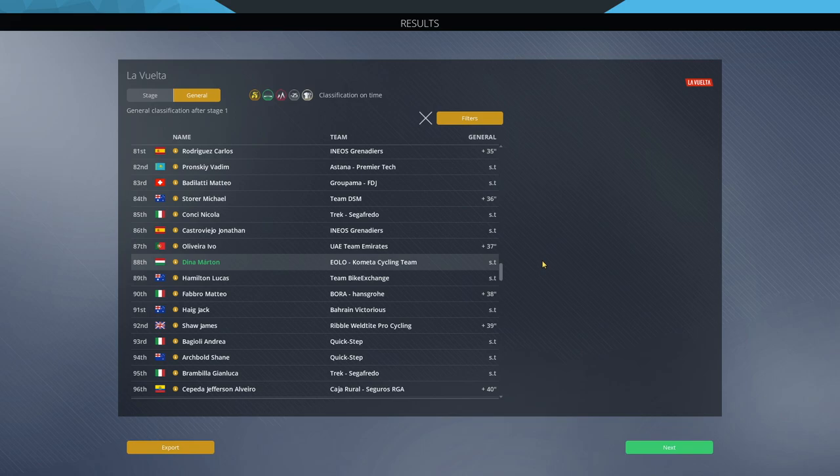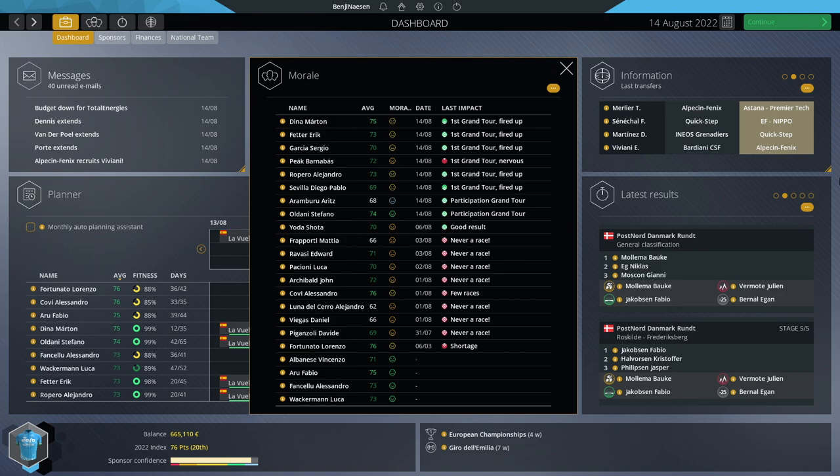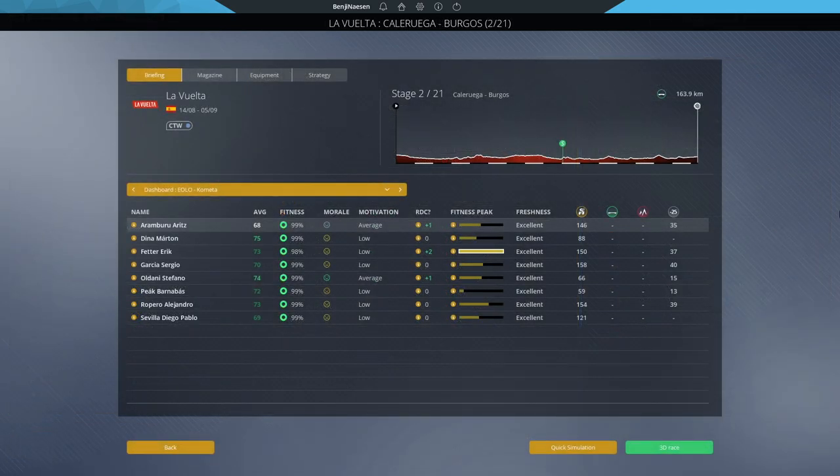When it comes to morale, I always kind of skip it in this playthrough because it doesn't have as much influence as it should, so I don't really look after it too much. I'm intrigued by the fact that some riders are fired up having their first grand tour, while Barna Bashmac is genuinely nervous about it. It would be nice if there were traits or personalities on a rider so you could see beforehand whether a rider would be nervous doing their first grand tour. It's also a reminder that we've actually got riders here doing their first grand tour — most of the team — which is awesome to see.